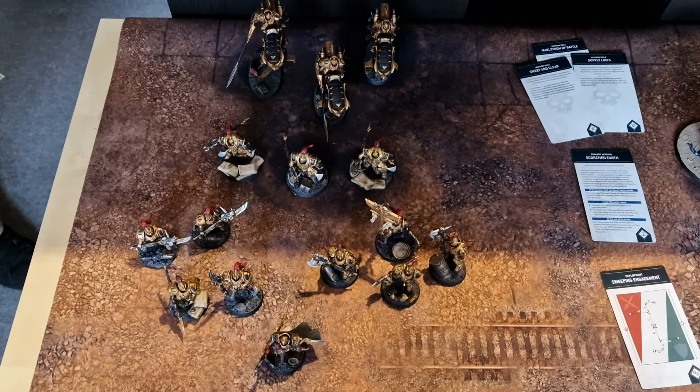Points-wise: I scored Engage on All Fronts — in three table quarters — for three points. I did not score Tempting Target. I'll discard that secondary and gain a CP. Matt drew Bring It Down and No Prisoners for his turn three secondaries — so he needs to kill stuff and kill Scarbrand. We're going into battle round two, Matt's turn two. Terminators will be coming in, so that'll be fun. Score: Matt 18, Demons 3.